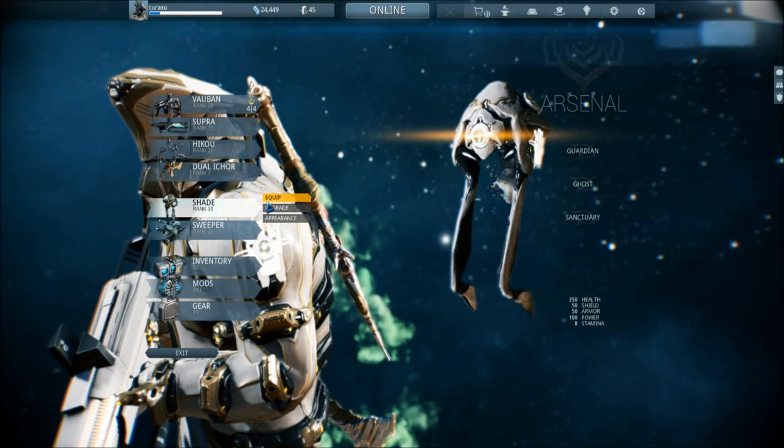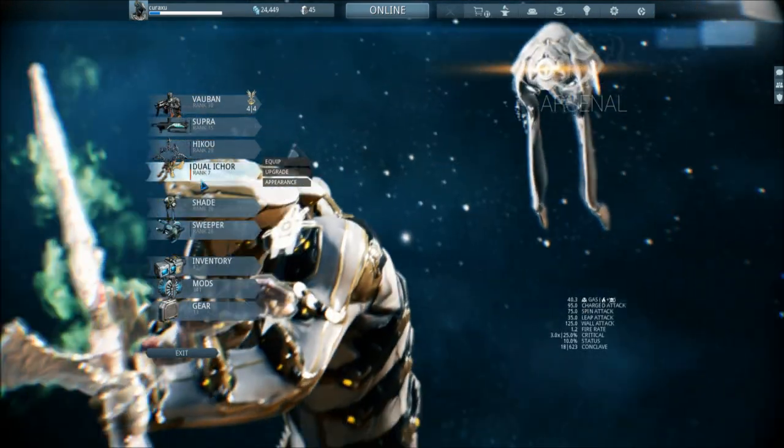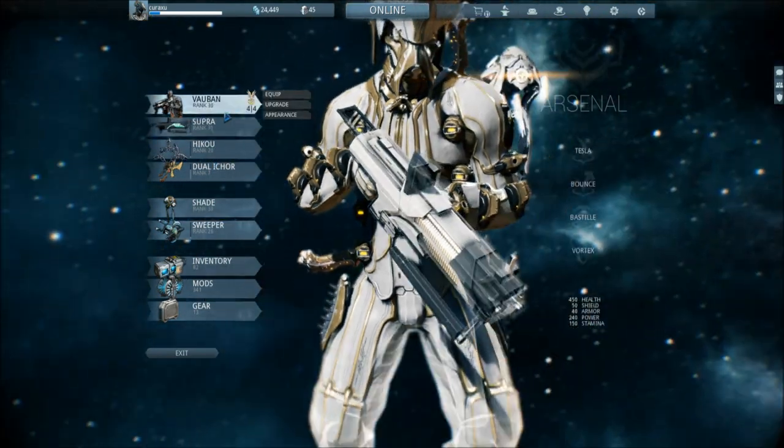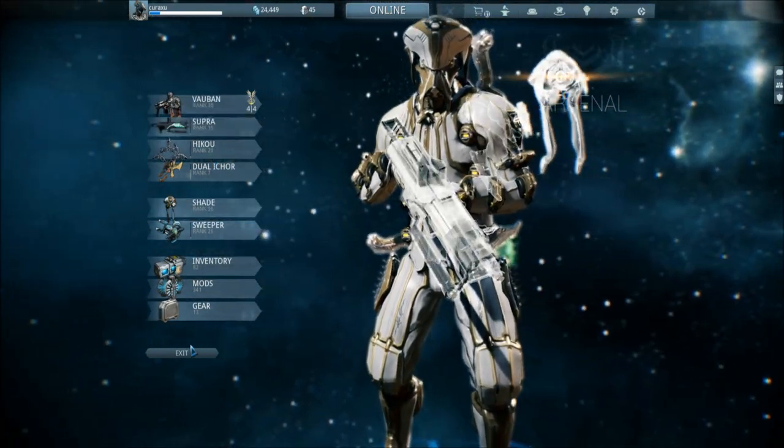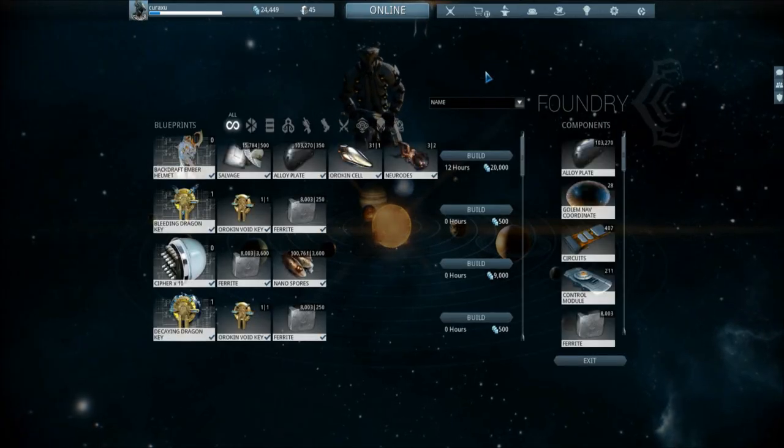I have showed you all the sentinels, showed you all their weapons, showed you all the melee, all the secondaries, all the primaries, and all my things. Now there is only one thing to do — take a brief look in my Foundry. I have the Backdraft Ember helmet, which makes her not look like a chicken anymore.